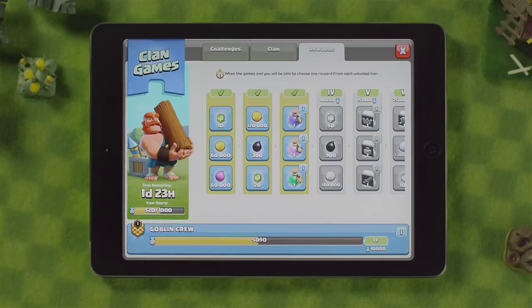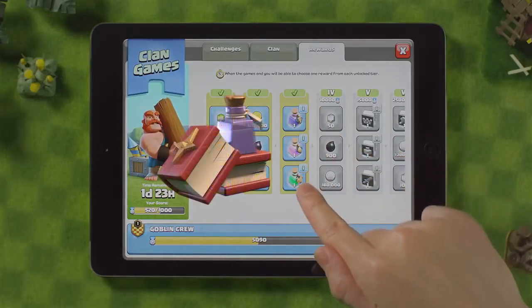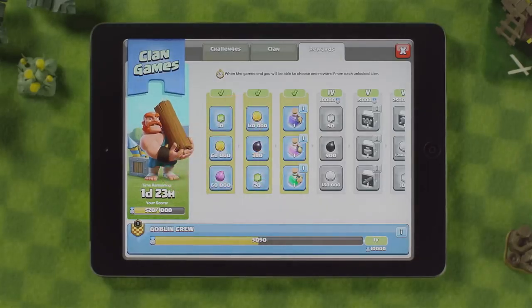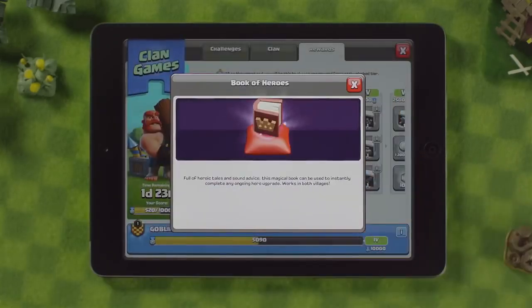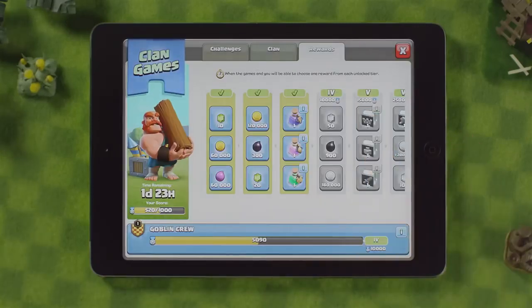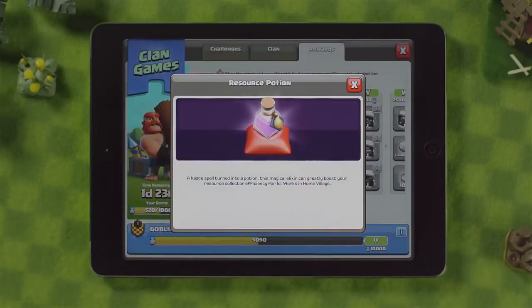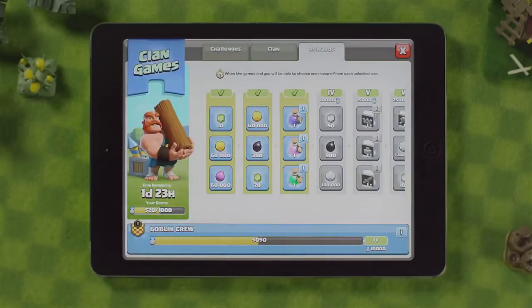The most sought after rewards are the new magic items. These are new types of magical rewards that give you instant benefits, like the Book of Heroes, instantly completing any ongoing hero upgrades in both of your villages, or the Resource Potion, greatly boosting your resource collector efficiency. And many more.